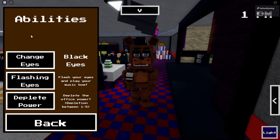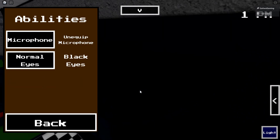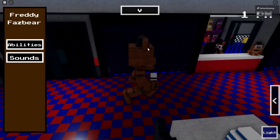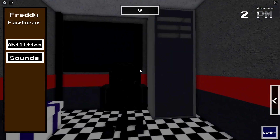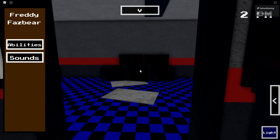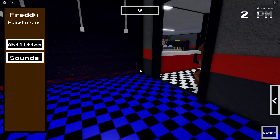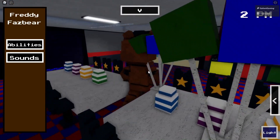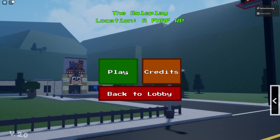There are so many menus here. We can equip the microphone, change the eyes, and deplete power — you can actually deplete the power in the office, that's so cool! There are vents over there, here's the office. I can't click the nose since I don't have sounds on, but I might be able to. We also have the prize counter from Help Wanted — very nice.